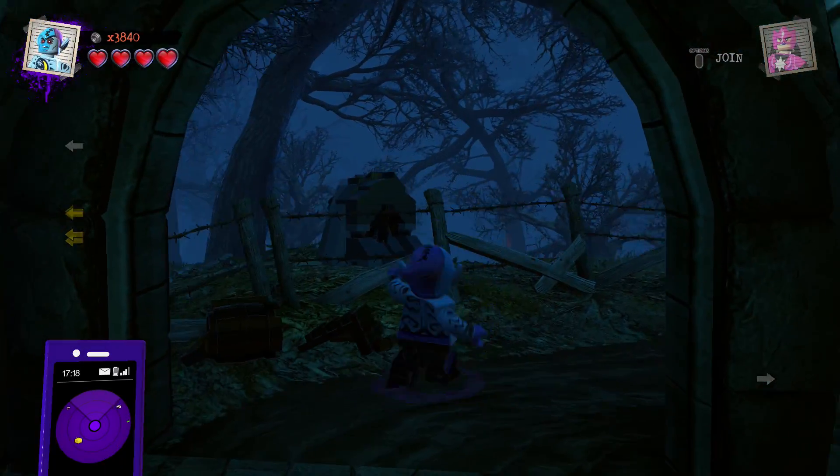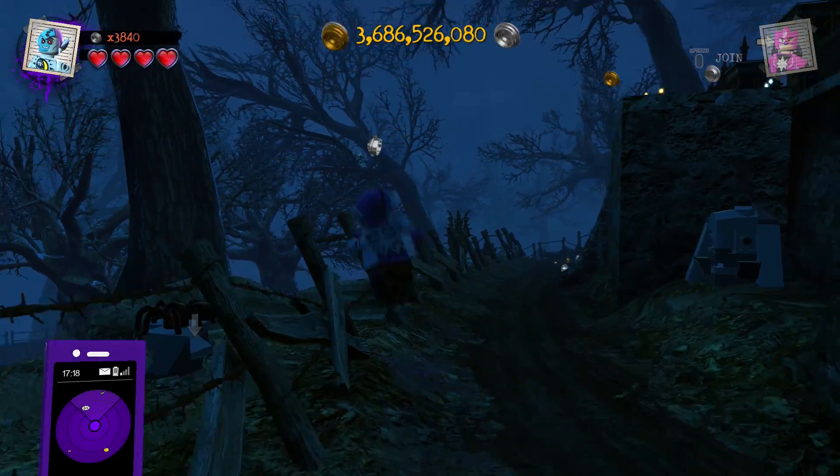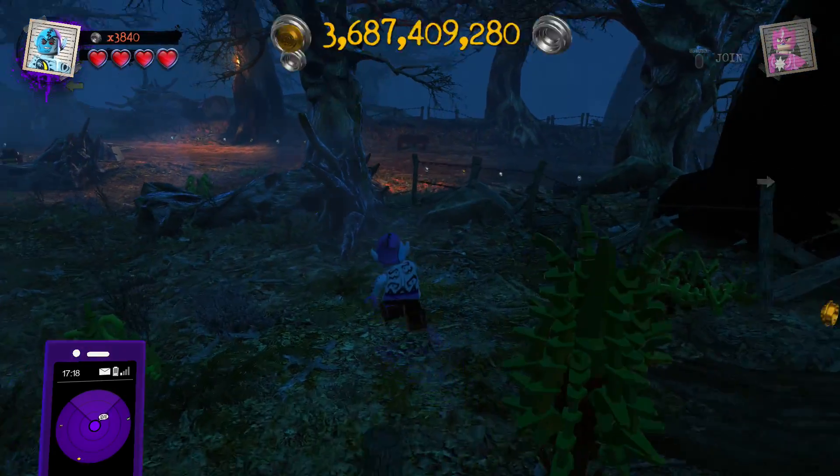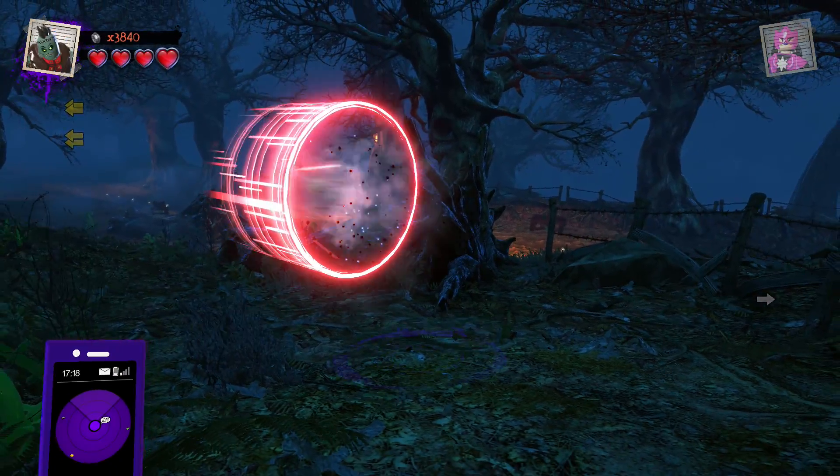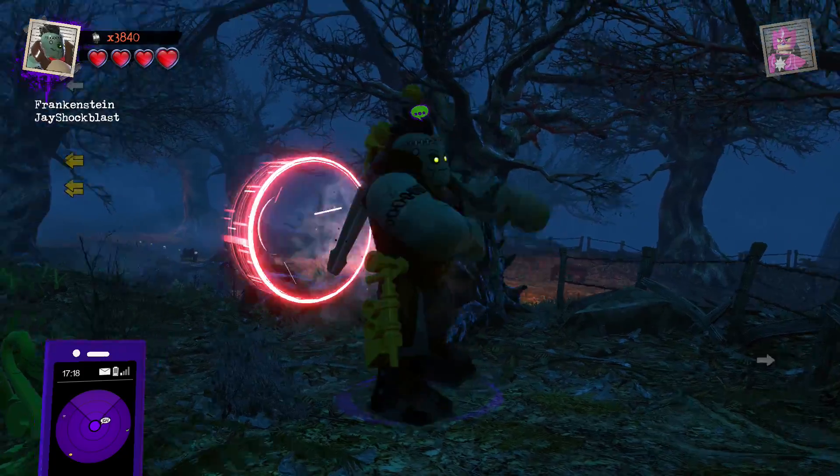The other quest is Silver Banshee, which opened up apparently when you unlock Eclipse. So now that we're out in the woods — Frankenstein. This isn't even the first time that Frankenstein's been in a LEGO DC game.